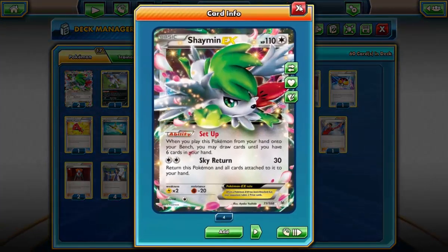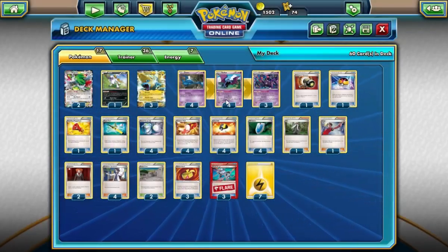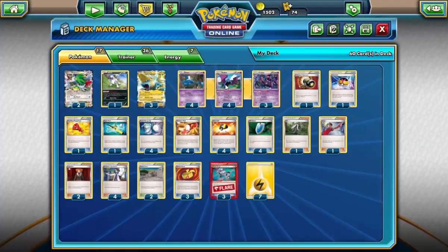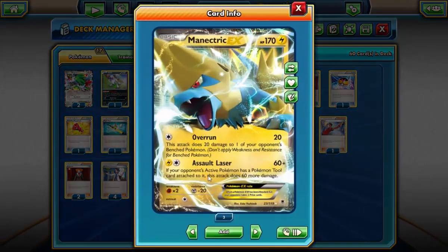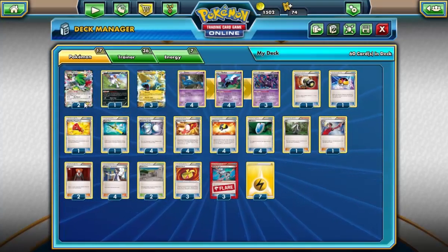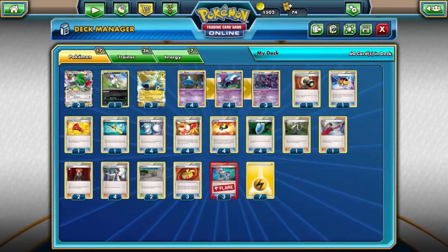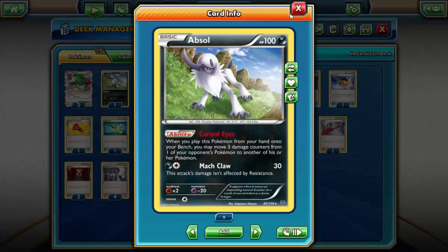We also play 2 Shauna in here for setup. The interesting tech is Absol. This is a card I'm really high on at the moment — I recently started picking it up and giving it a test and I really enjoy playing it. There are several uses: in a hypothetical scenario you could miss the turn 2 Golbat, overrun for 20 and 20, then next turn move the bench damage up with Absol and Assault Laser for a KO on almost every EX. It's also useful first turn — if you overrun with a Muscle Band you'll hit a Shaymin for 80, and later move 30 damage onto it for a knockout. I play one of these in here.